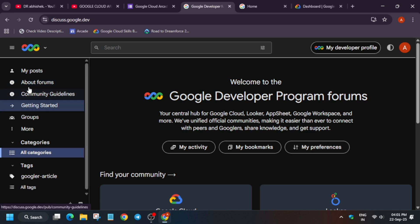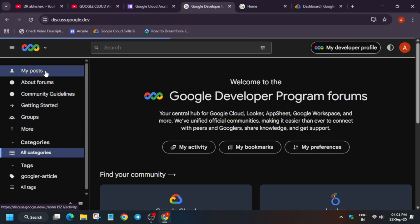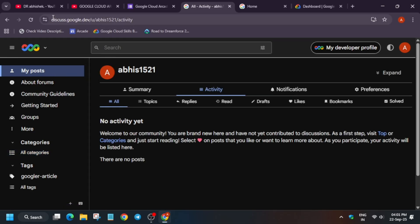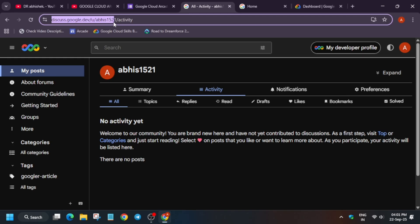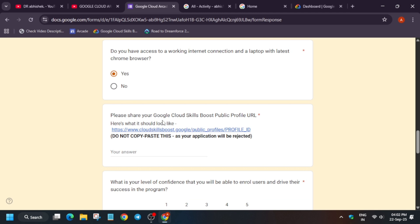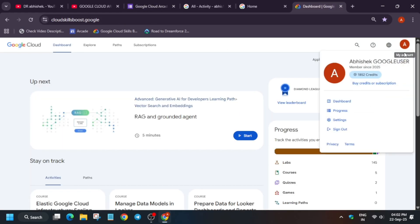Go to your posts in the community. You can see your community profile URL — for example, mine shows 1521. You don't need to copy the full activity link, just your profile URL up to your username number. In your case it might be different depending on the username you selected. Paste that URL in the form and click yes. For the Cloud Skills Boost account field, if you have earned badges, there will be a separate badge tracker for the arcade facilitator program.